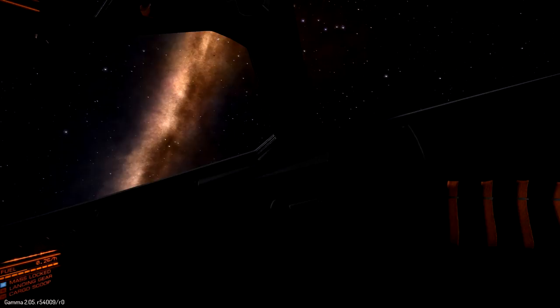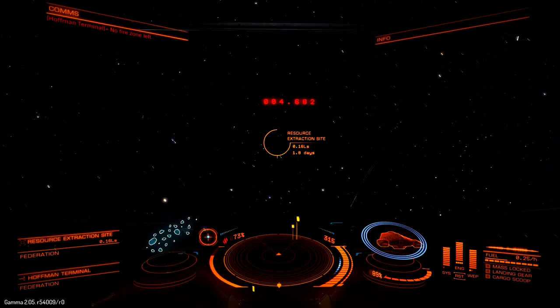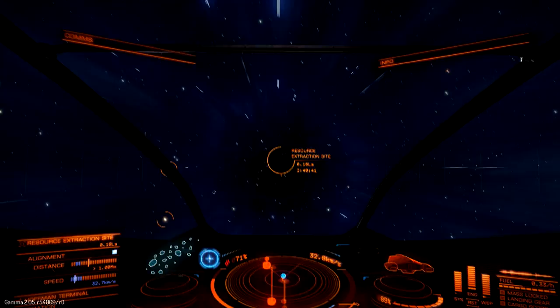You can do bounty hunting with any ship in the game as long as you have some type of weapon on it, but I wouldn't really go out with a hauler to try to bounty hunt. I want to go out with some kind of fighting-style ship. What we have here is the Viper. You can do it in the starter Sidewinder — it's definitely feasible — just pick your targets wisely.